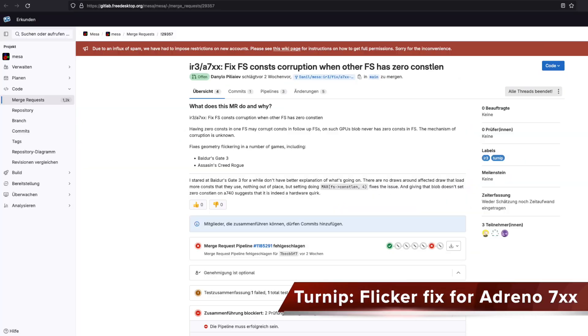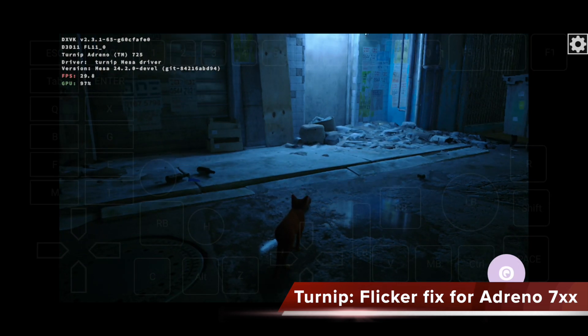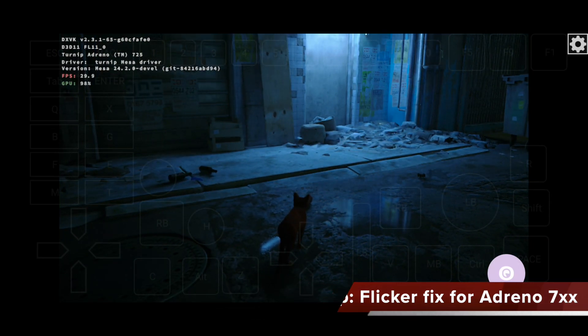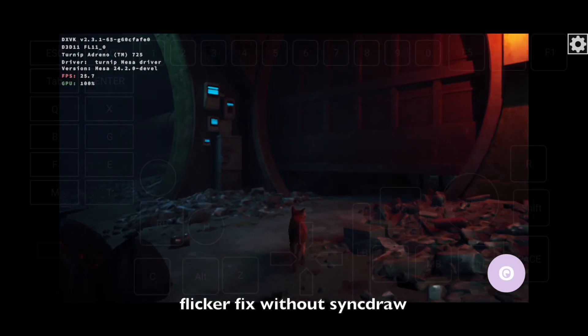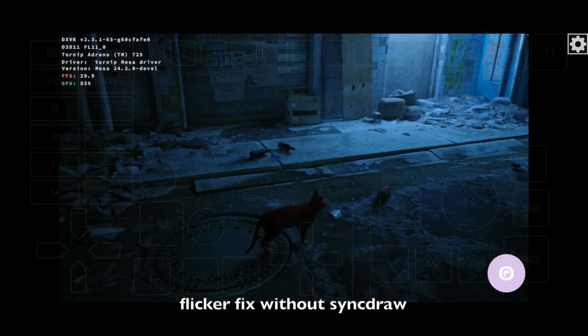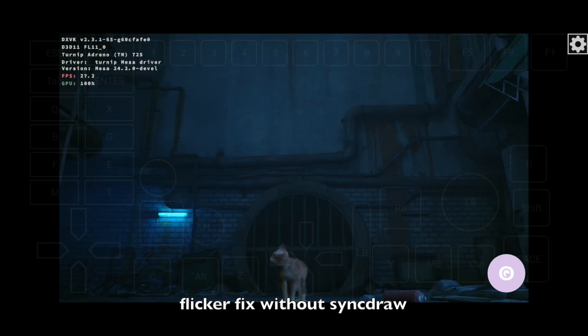If you didn't know, this is great news for you. Danio, developer of Turnip, patched the flicker issue for Adreno 700 users. In the past you needed to enable SyncDraw, which fixed the flicker with a performance loss. However, now it's not needed anymore, and you can enjoy games like Stray, Metro Last Light, Assassin's Creed Rogue, and more without graphical issues.